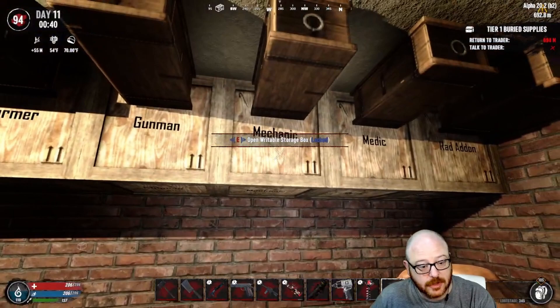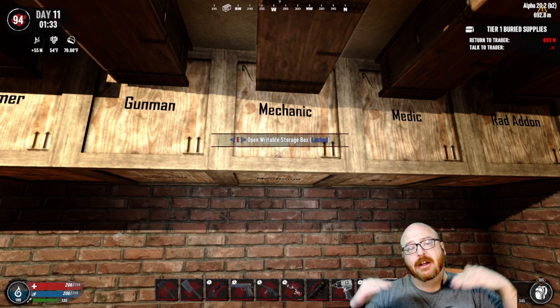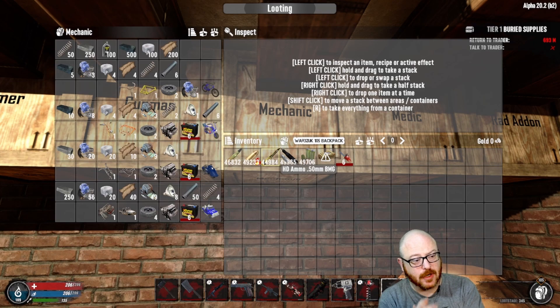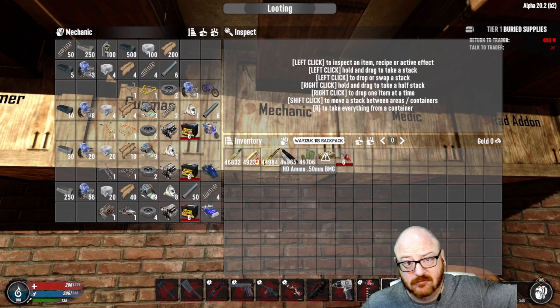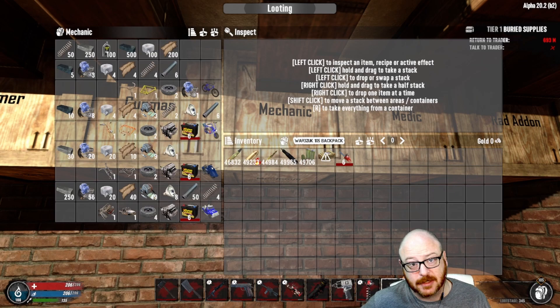Let's go on to Mechanic — another very build-heavy task list. The first task: gather 50 springs, 250 forged steel, 100 oil, 500 forged iron, 100 duct tape, and 200 leather — which if you killed a bunch of animals you probably got in spades from those tasks.